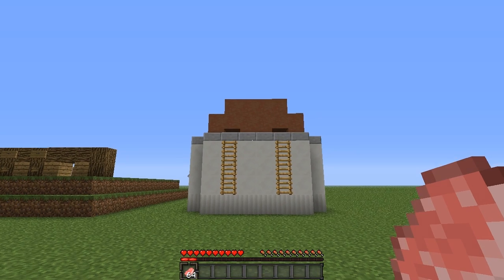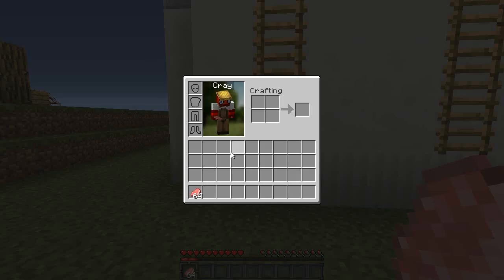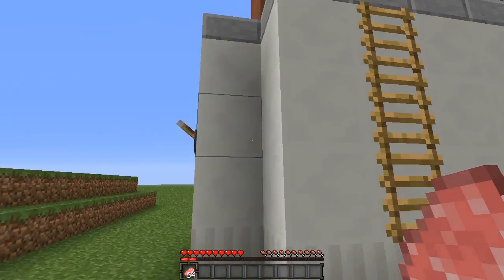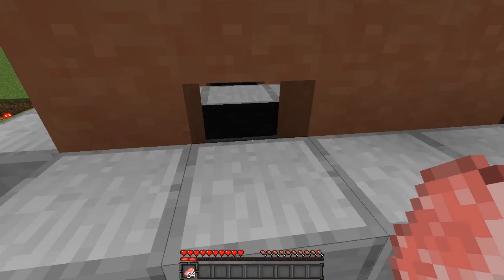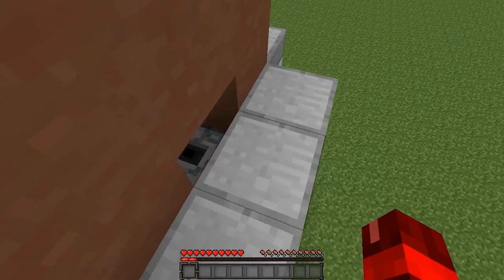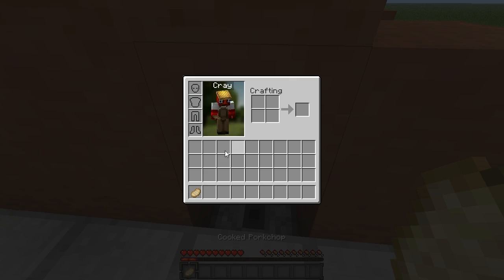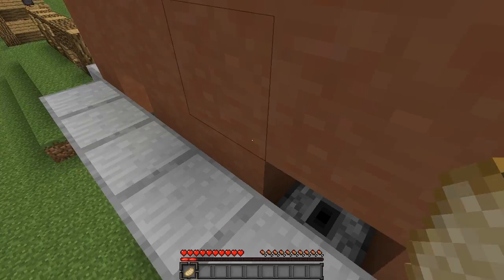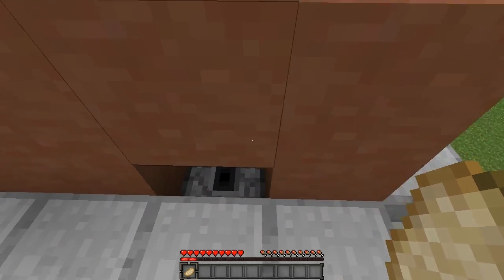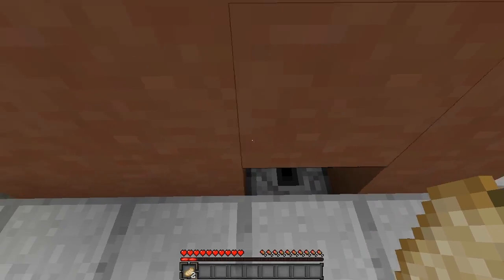So there we go guys, that is the toaster. Now as we always do, we are going to test it out. So we got some lovely pork chop here. First of all, you need to make it so it is clicking — flick the lever so it is up, head up to the top, and place it in the hoppers on the left side here. We will let that go and it should start to come up. There we go guys — our first pork chop! This will just keep going until it does all of them. And then once it's done, you can simply flick off the lever and it will get rid of that ticking sound for you.